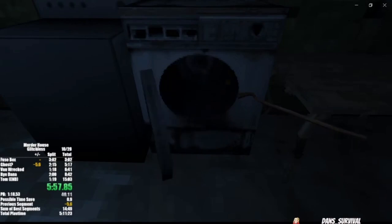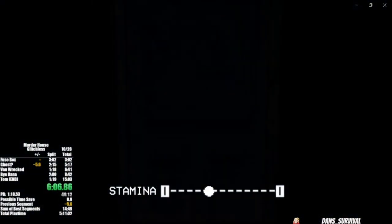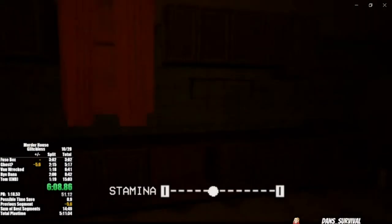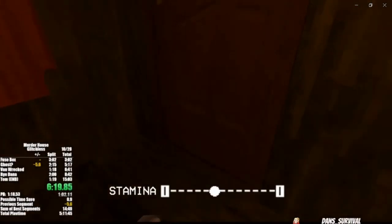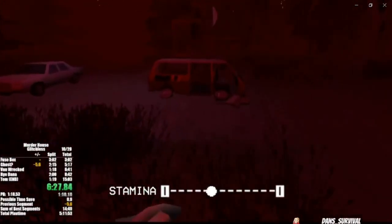We're gonna use the crowbar on the washer and grab the doorknob. We're gonna head upstairs yet again with the now red sky, use the doorknob, and grab the fire poker — so now we have a means of defense. This game is kind of a pursuer horror game; however, you can indeed defend yourself.